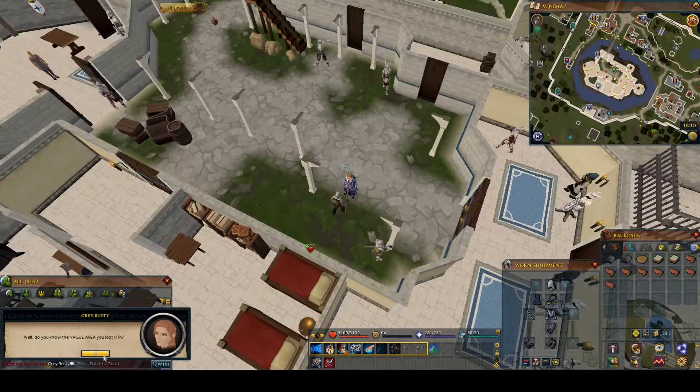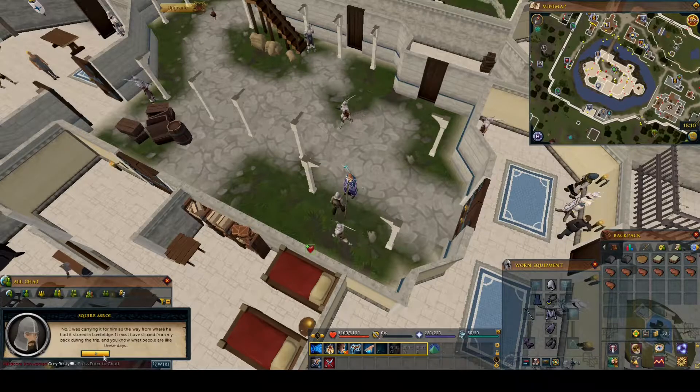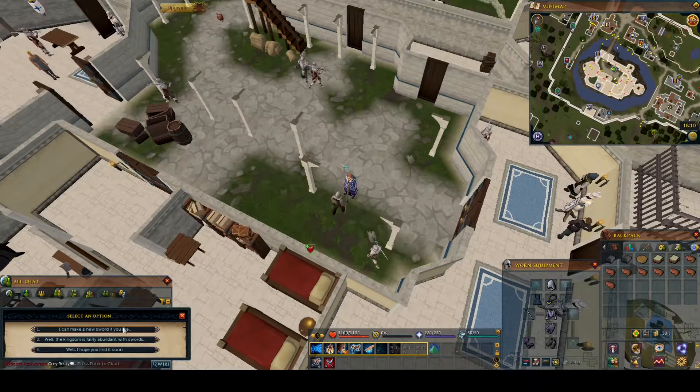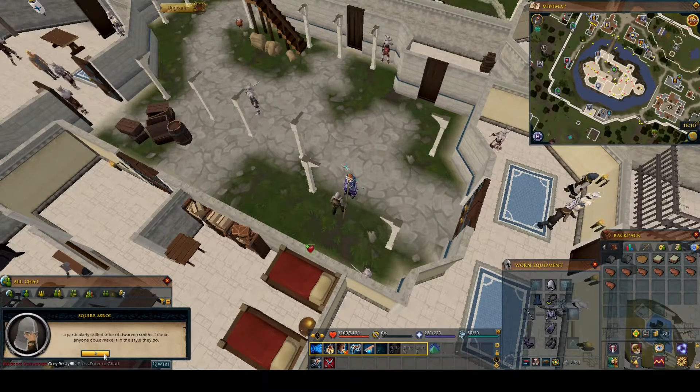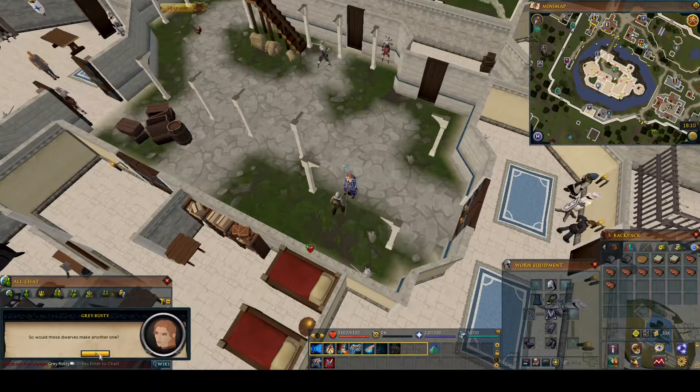On a non-Iron Man you can do this from level 1 smithing and it'll get you all the way to level 29. On an Iron Man you do need level 10 smithing in order to smith the two iron bars which you need, but it still lets you skip from there all the way up to level 30.